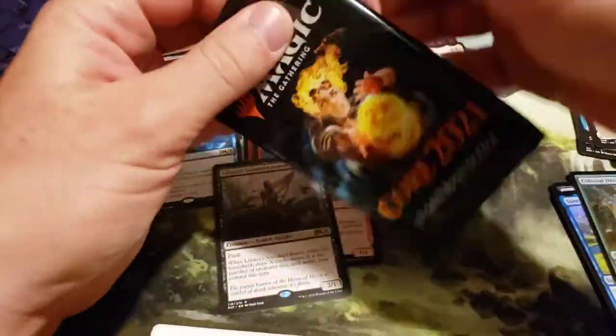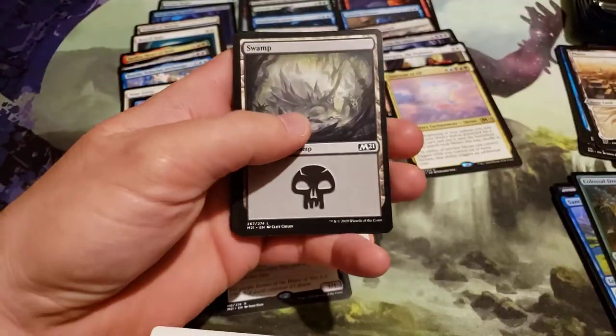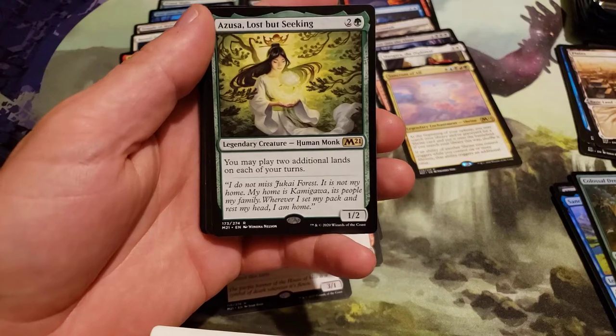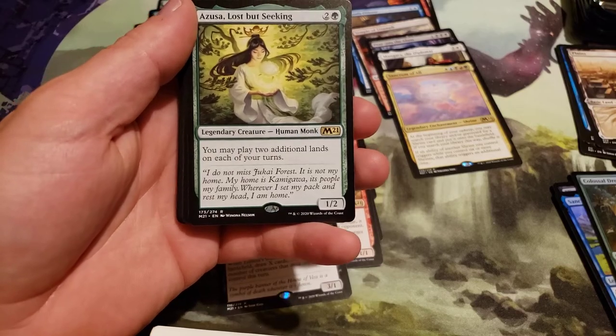Down to a handful of packs left. And Azusa, Lost but Seeking — costs 3, 2 generic and a green. This is the creature I was looking for! Legendary creature — you may play two additional lands on each of your turns.